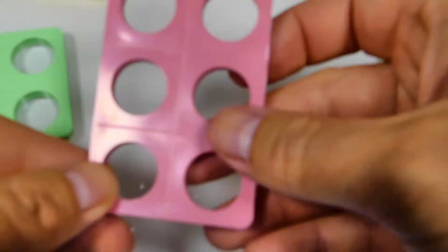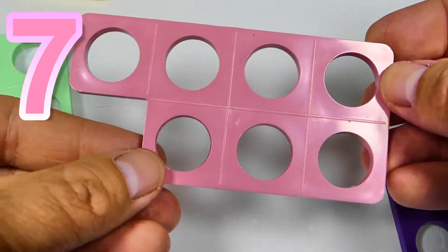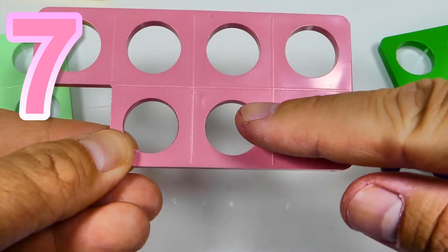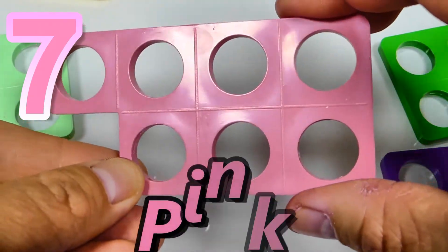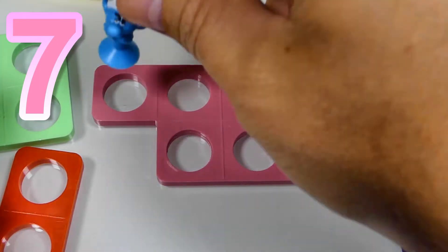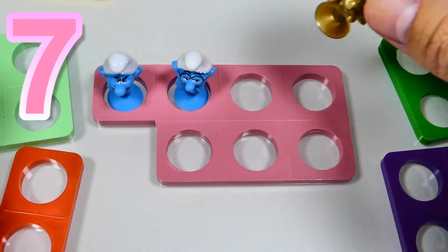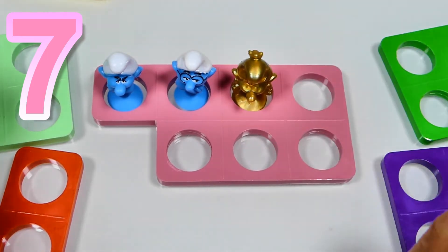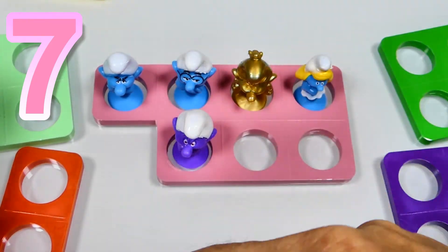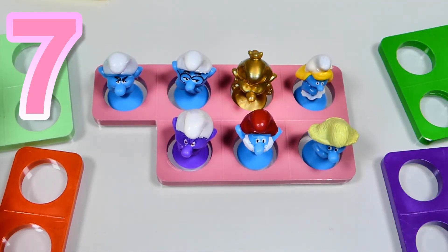And this block represents number 7, because it's got 7 holes. 1, 2, 3, 4, 5, 6, 7. 7 holes. Let's count our smurfs: 1 smurf, 2 smurfs, 3 smurfs, 4 smurfs, 5 smurfs, 6 smurfs, and 7. 7 smurfs.